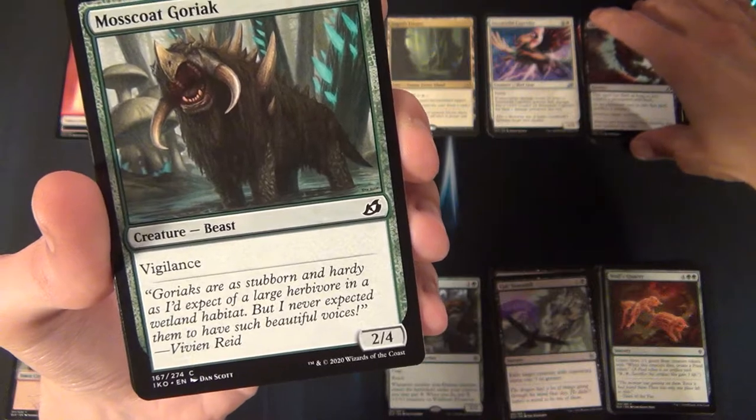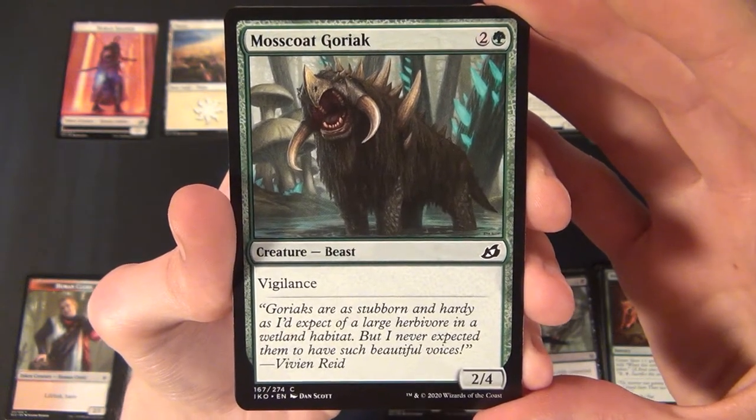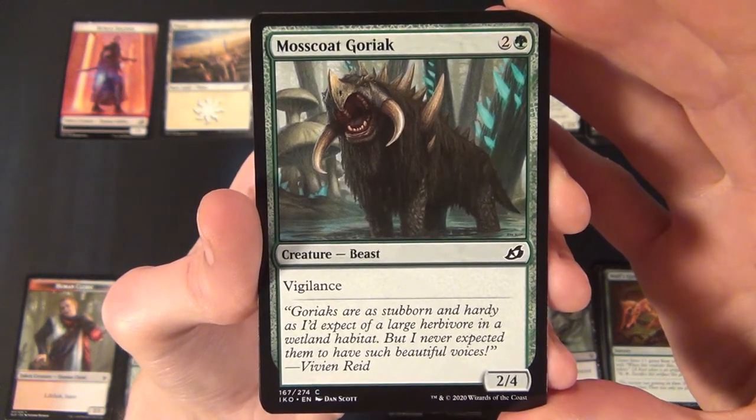Then we have the Mosscoat Goriak — a green common creature, a Beast that costs two and a green to cast. It has vigilance and is a 2/4 creature.